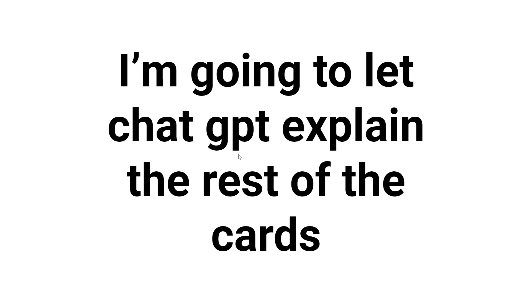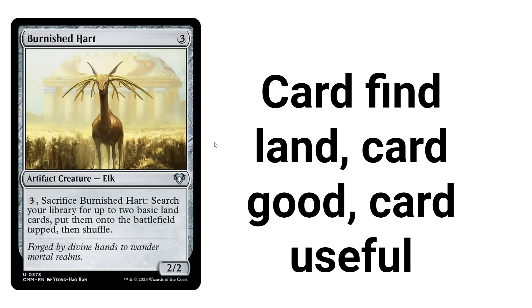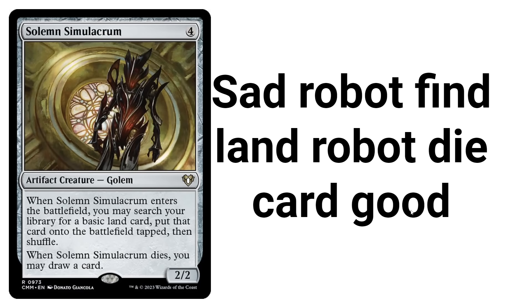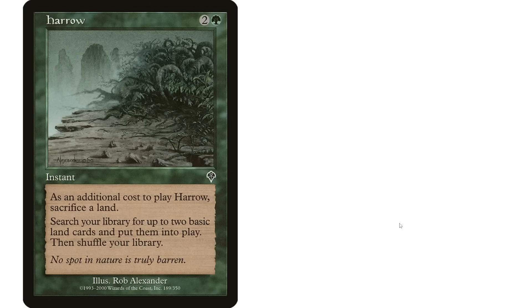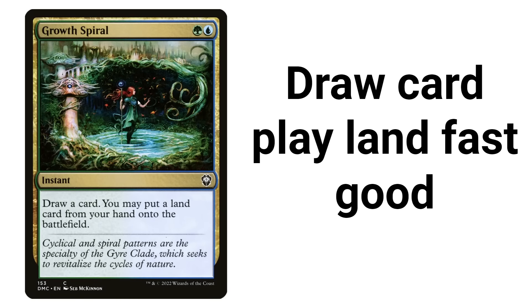This is taking too long. I'm going to let ChatGPT explain the rest of the cards, but it explains them like a caveman, and it only gets seven words. Burnished Hart: card, find land, card, good or useful. Solemn Simulacrum: sad robot, find land, robot die, card good. Harrow: sacrifice land, get two better land, good. Growth Spiral: draw a card, play land fast, good.